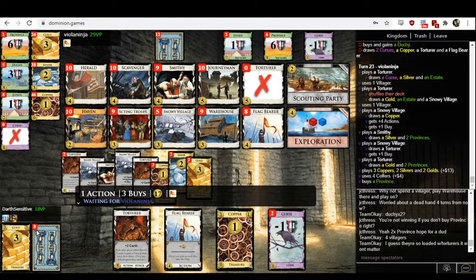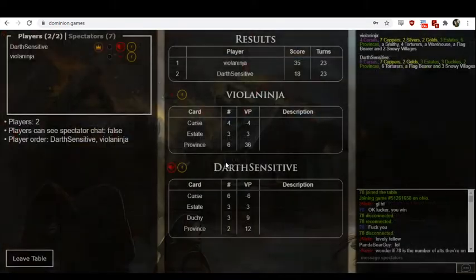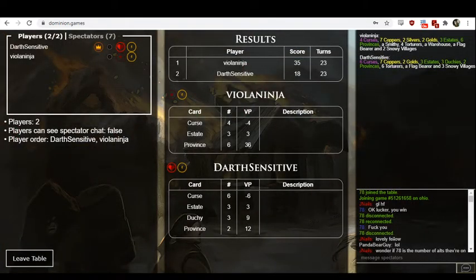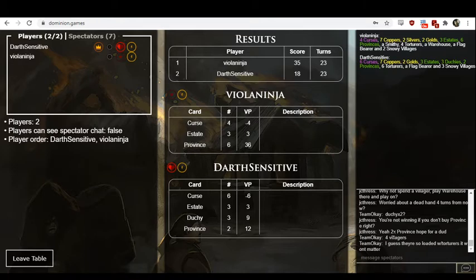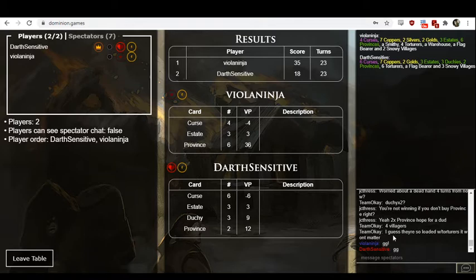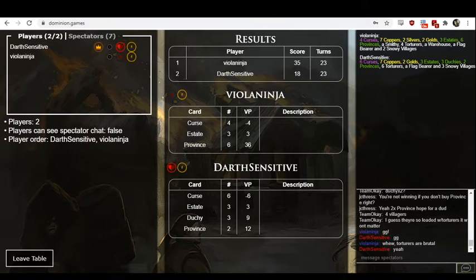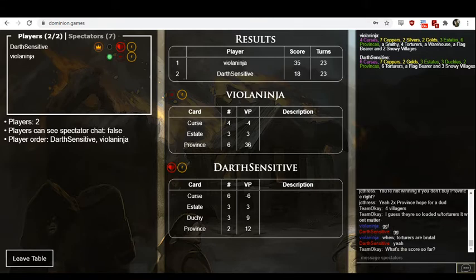In any case, Viola is up one. I don't think Darth Sensitive can do province plus triple duchy with decks that are half junk cards. Viola's hand looks set up to win here. Go ahead and buy the province — 3-0-4, ViolaNinja. Torturers are a brutal card, a real brutal card. Three for Viola, none for Darth. Viola's start.